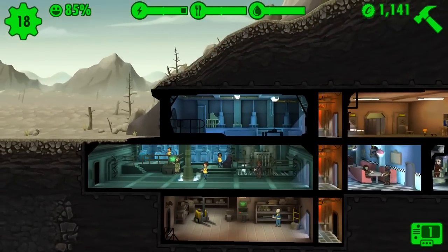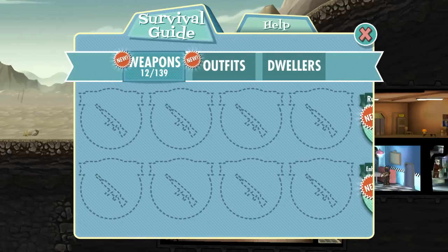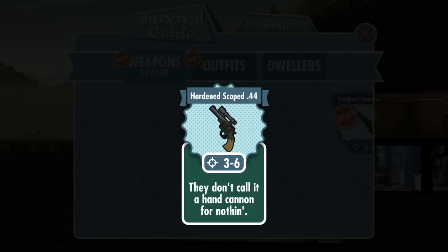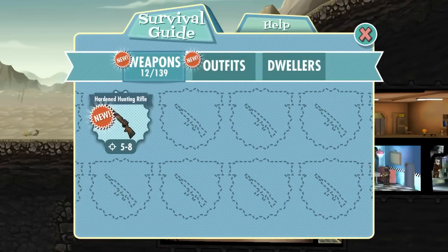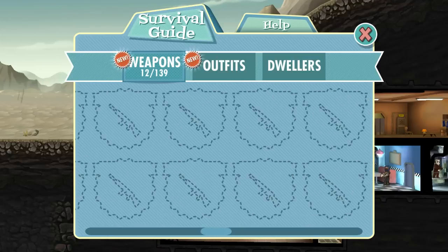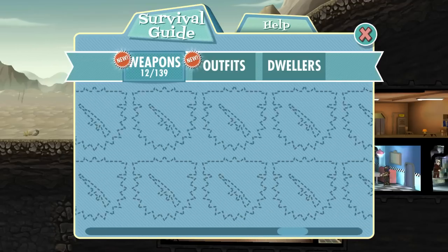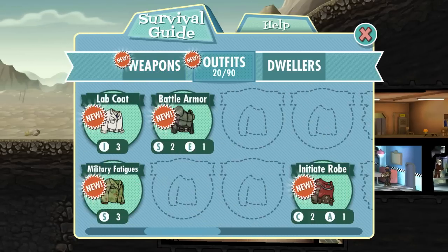Down in the bottom left-hand corner we have our storage area. The reason we have the storage area is because we've been collecting a whole lot of equipment. We have 12 out of 31 guns right now — 12 out of 139. The best thing I have at this moment is a rusty plasma pistol, which is being used by my explorer out in the wasteland.